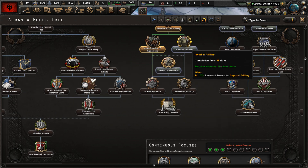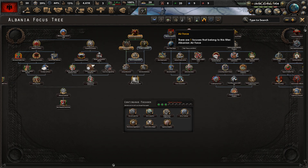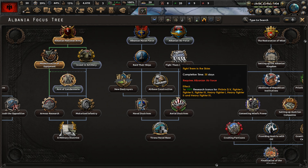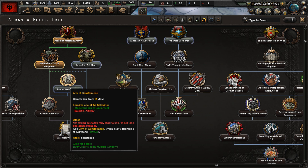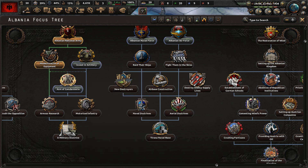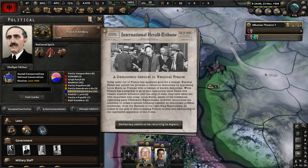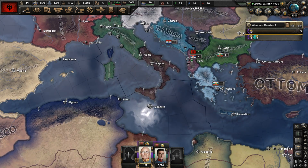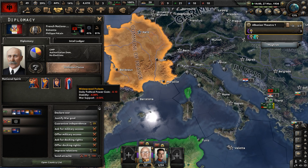In the focus tree, I'm checking what national spirits we can get. Looks like we'll mostly just get bonuses — I'll take the base war support if possible. We're going to skip the Armageddon Arm focus and instead complete the Invest in Artillery focus.